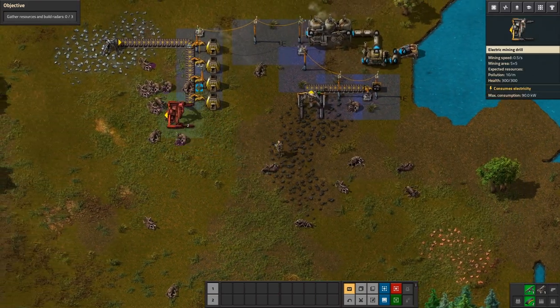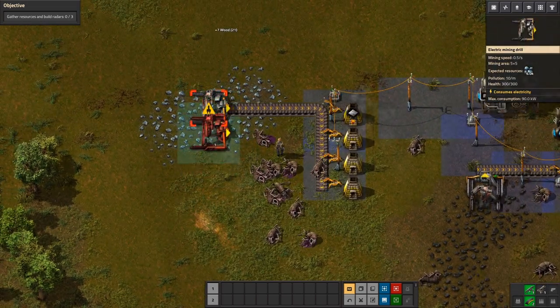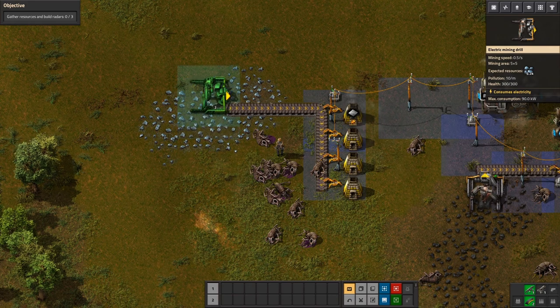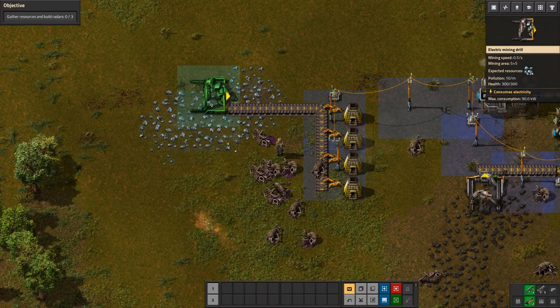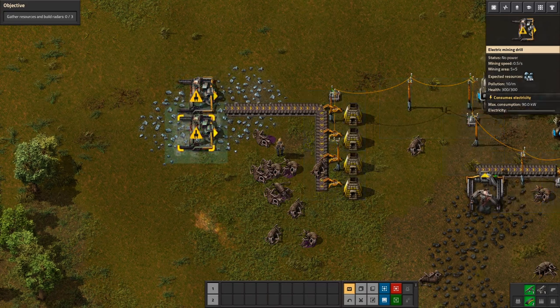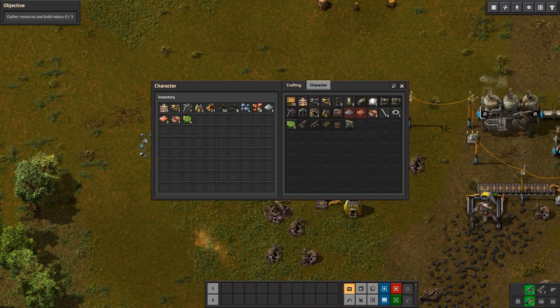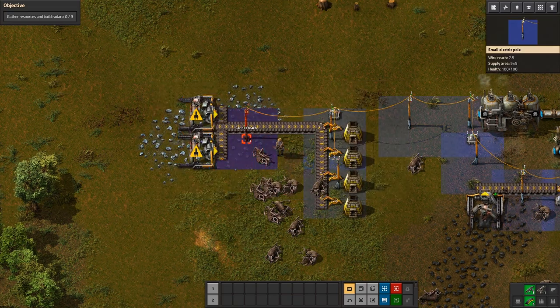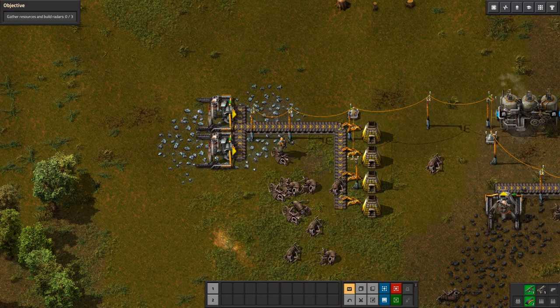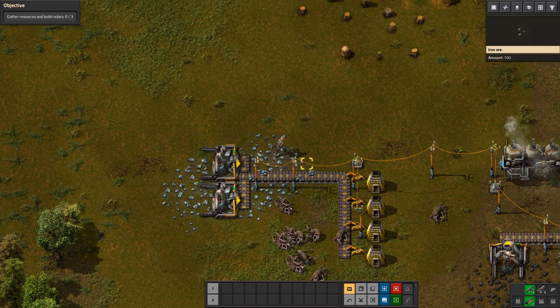I have two electric drills — when did I have these? I didn't even notice. I'll put one there at 6.7, and we're both five right there. We just need power going over there. There we go boys, we got two electric drills going!